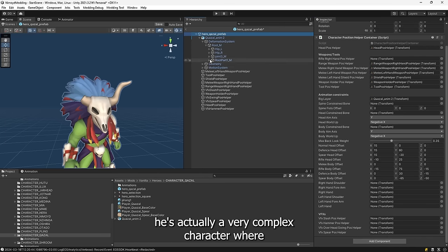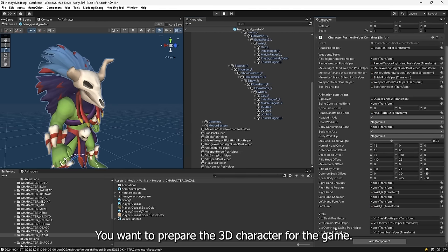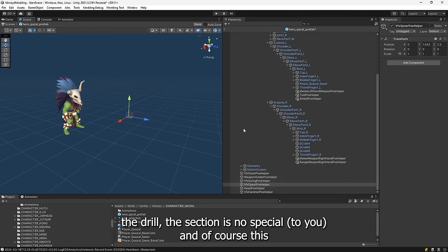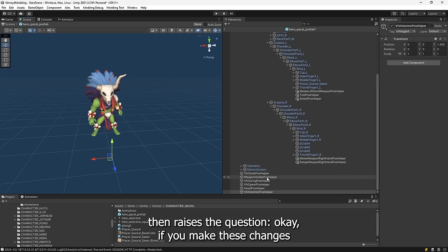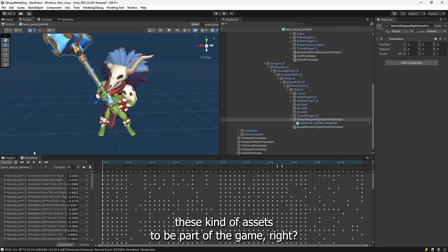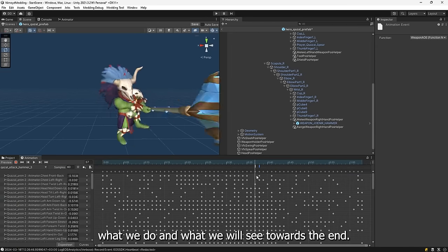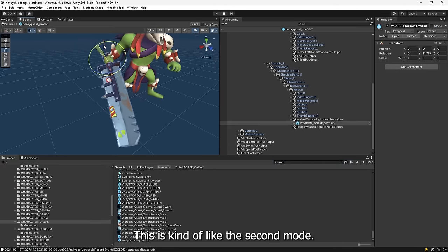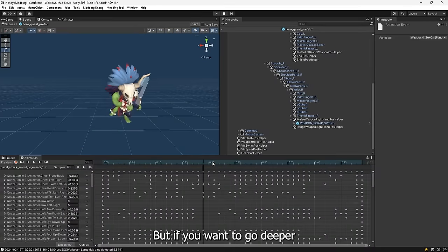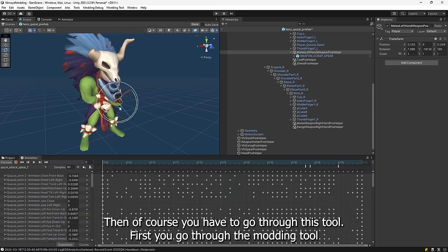For instance in this case there's a very complex character where it's important that you can change animation parts and prepare the 3D character for the game. If you've ever worked with 3D tools or 3D characters in games, you kind of know the drill. But this then raises the question: if you make these changes within the editor and you allow these assets to be part of the game, how do you get these assets into our asset store? This is the tricky part. So this is the second mode. The first mode was the template mode where you create your own stuff within the game, but if you want to go deeper and add your own 3D creations — assets that are really not part of the game yet — then you have to go through this tool, first the Nemoid modding tool where you make your adjustments.